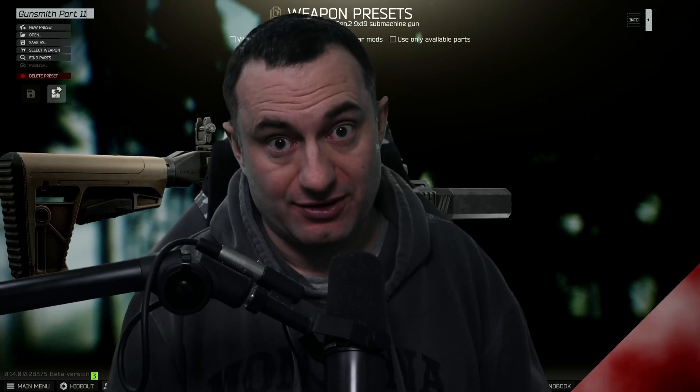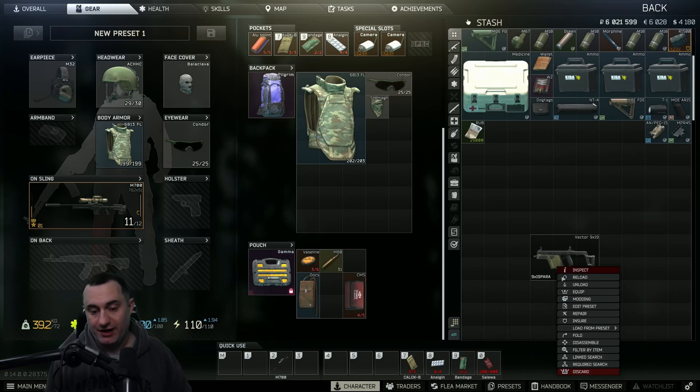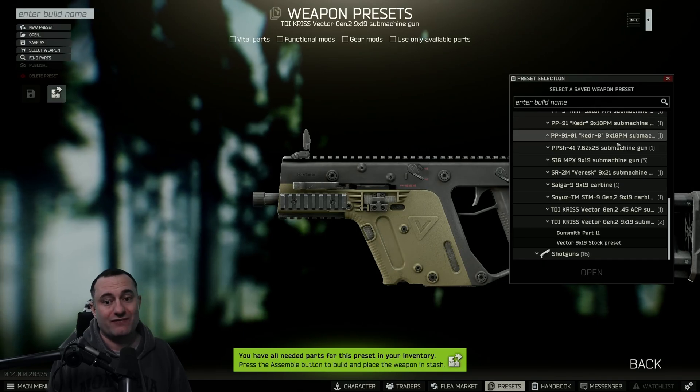This build is expensive even if you have traders, but without traders it gets into that million ruble possible category to build. The Chris Vector is worth over 100k on the flea, and even if you have it unlocked you're still talking 96k to buy it.